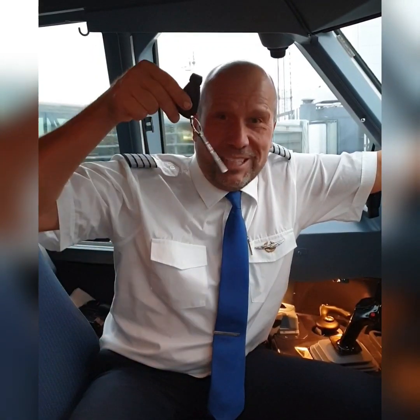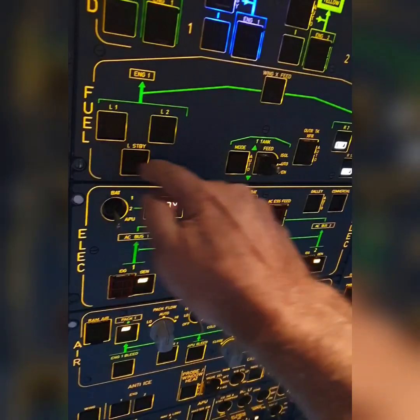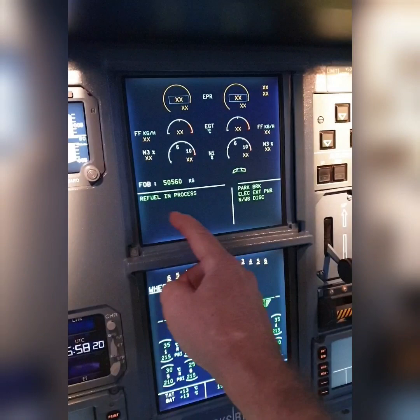First you need keys — just joking, you don't need keys. Then you do the checklist: you basically press all the buttons with lights, like turning on the fuel pumps. If you forget to do it, the engines will start anyway, but you will get a message here saying 'low fuel pressure', meaning that you forgot to turn on the fuel pumps.